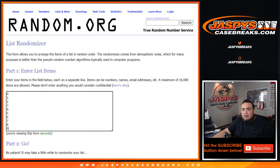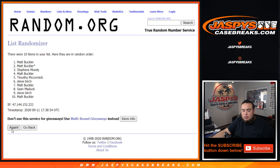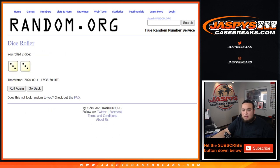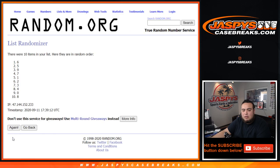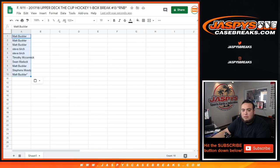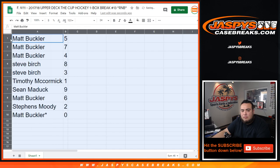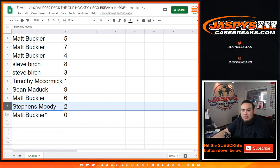Here's a dice roller, here's the customer names and the numbers. Let's roll it — three and a three, six times. Now Buckler down a map, Buckler. All right, six times. Five down a two, five down a zero. Now five as well, seven and four. Steve with eight and three, Timothy with one, Sean with nine, Matt with six, Steven with two, and Matt you have zero.